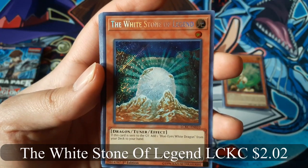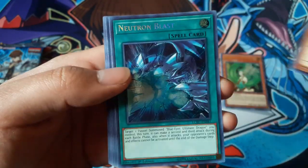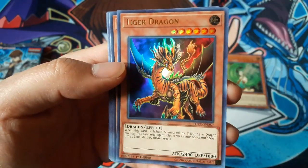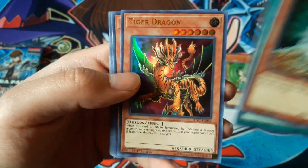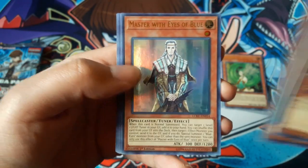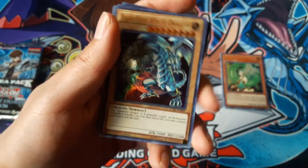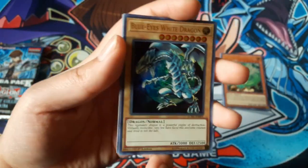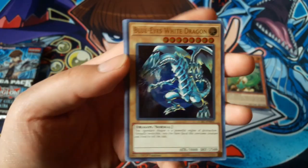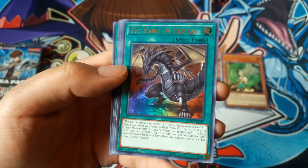The White Stone of Legend. Neutron Blast — that looks awesome. Tiger Dragon. Master with Eyes of Blue. Blue-Eyes White Dragon — nice, that's the one I wanted. I think there's three or four different artworks you can get. The Fang of Critias — that's nice.